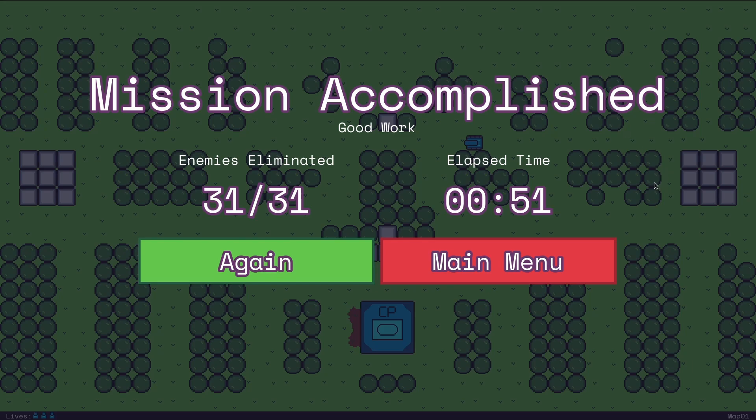Speaking of beating the level, another thing I changed was I made the scene that shows up when the game is over customizable so that it can display mission accomplished if the player kills all enemy tanks. It also shows the number of enemies eliminated and the amount of time that has elapsed since the level started.